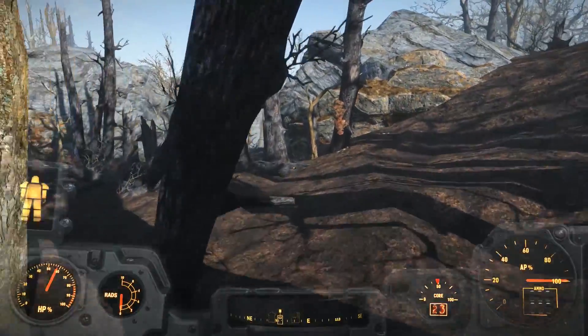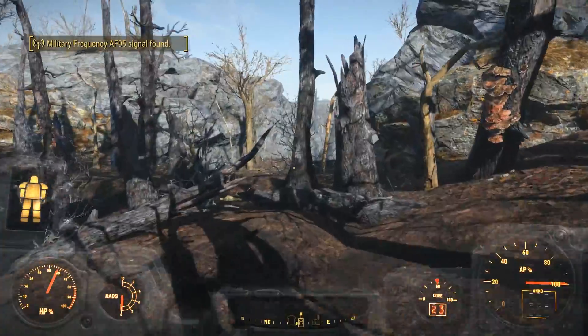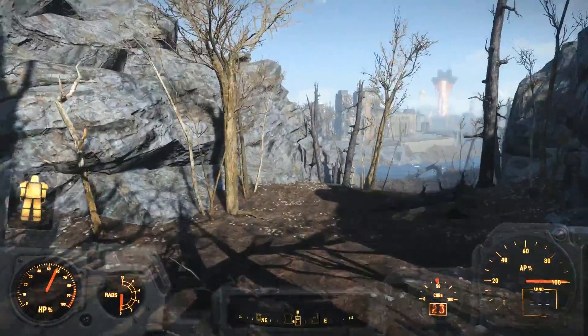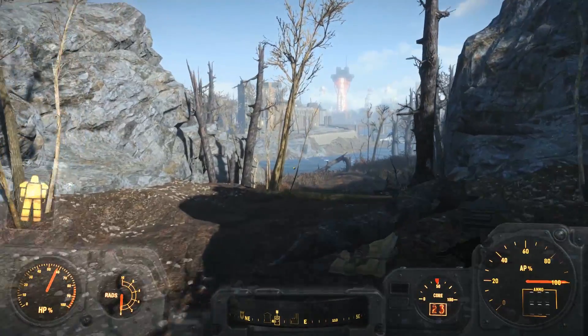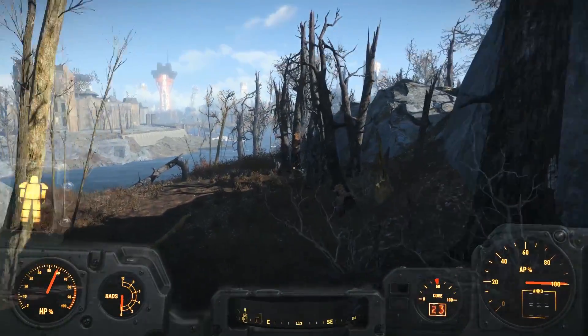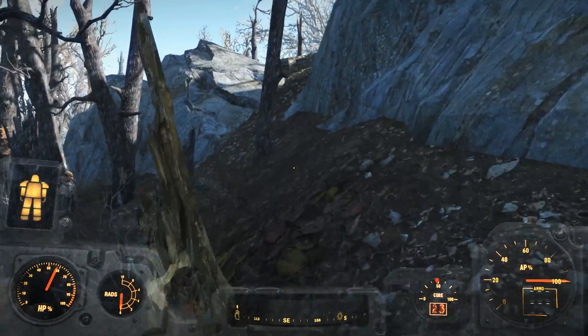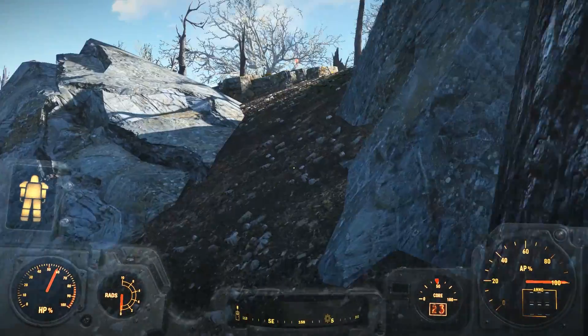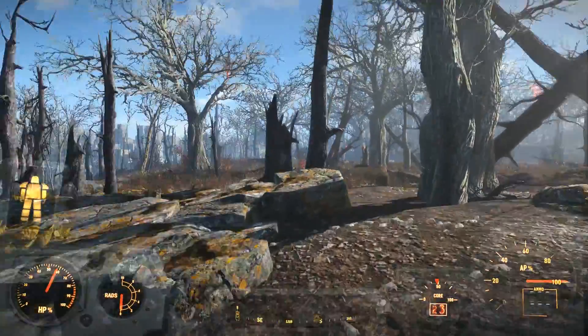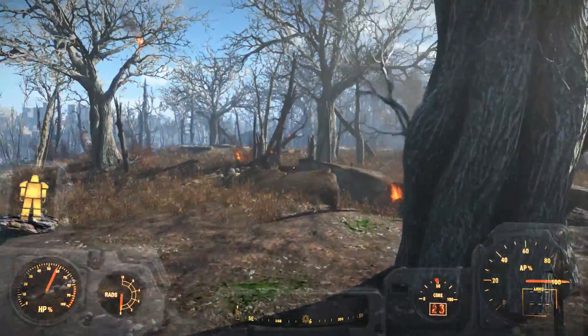One of the quests — actually I was just wandering through the countryside, and all of a sudden this thing comes flying out of the sky and Kate's like, hey we gotta go find that. And I'm like, alright. Oh my god, it took forever to find it. But see that burning tree? Yeah. There's the crash site.